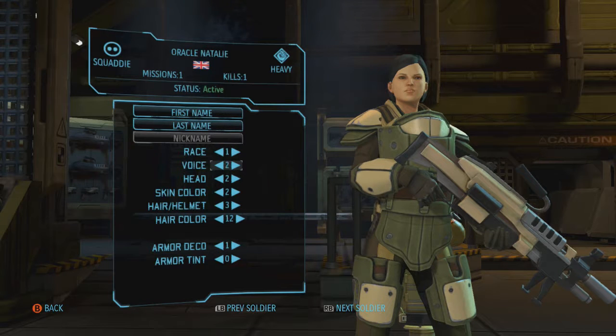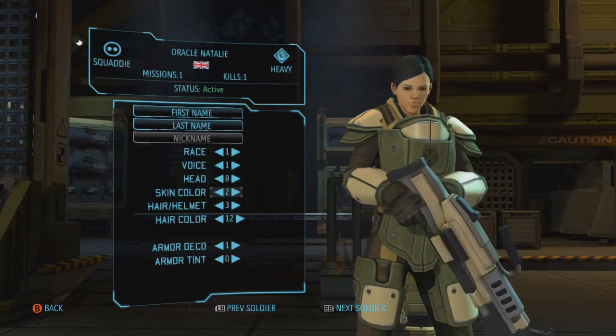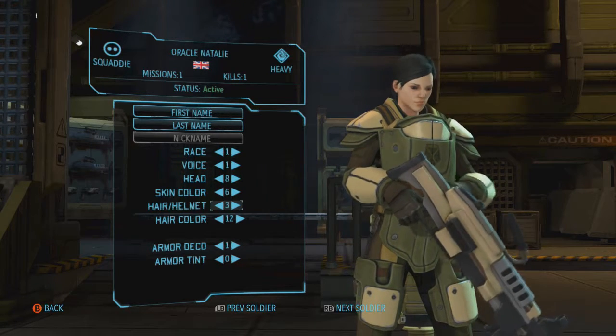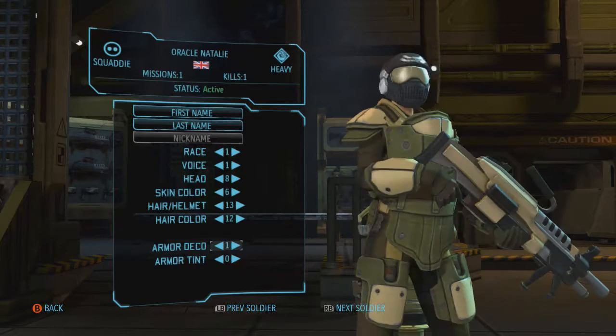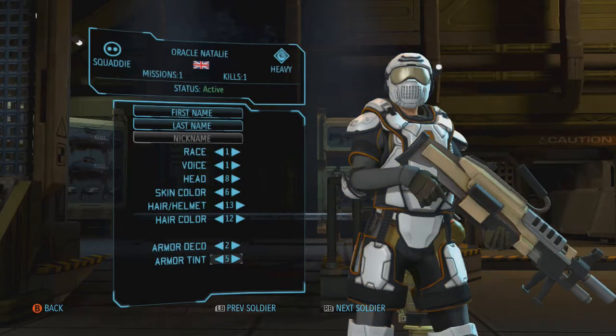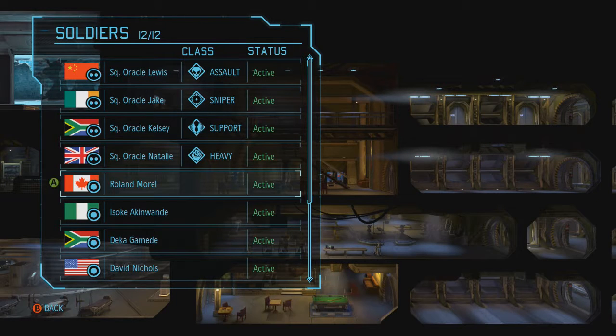Natalie — that'll do. Give her a head that doesn't have an evil look. Skin color she's pretty much just as pale as me. Helmet again — doesn't matter about the hair really since you can't see it. Armor color five. There's Naku looking epic and badass! We've got the four-man Oracle team. I'll add more people I know as friends in the extra slots. If anybody wants to leave a comment on this video, you'll also be put into the team — that'd be really cool to see how well you get on, because you might die.